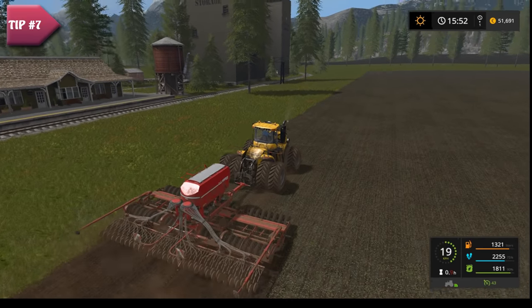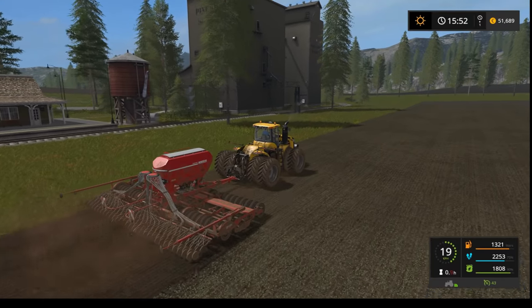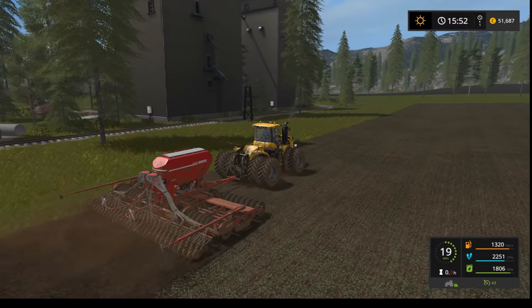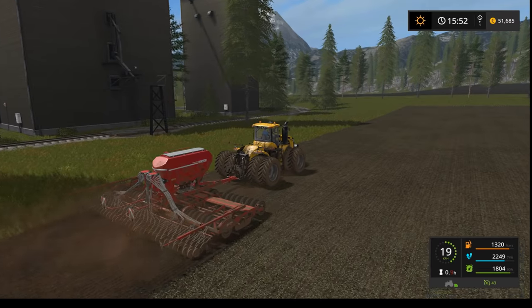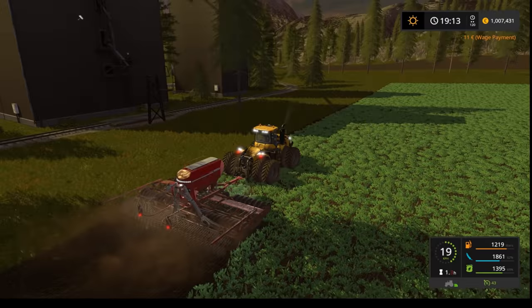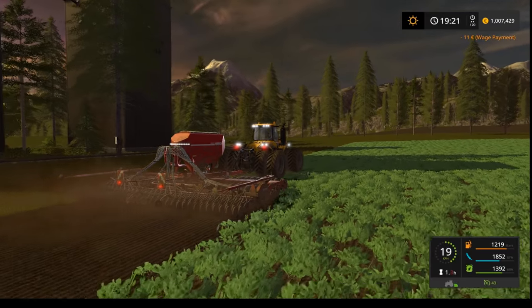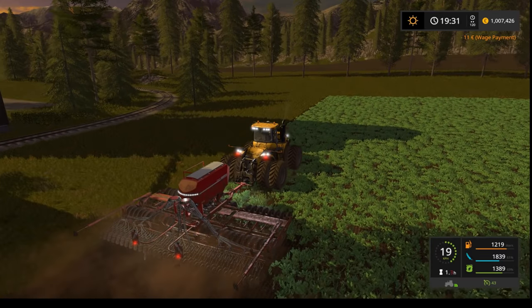After you harvest a field, if you use a sewing machine which fertilizes and cultivates, you can plant oilseed radish and once it shows growing you can use the same seeder to plant your crop over it. You don't need any separate fertilizing, fertilizer spreader, or sprayer — you can do all three stages just by having your seeder slash drill work on that field.